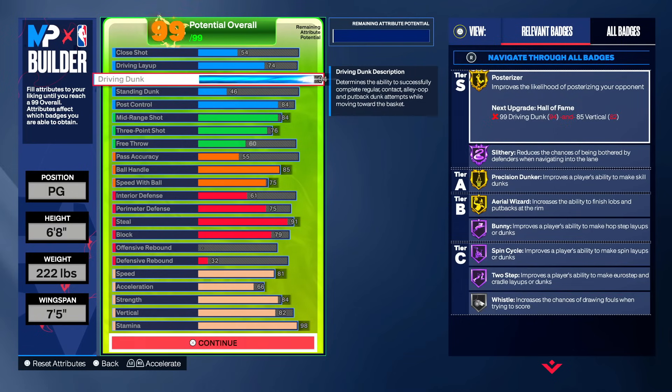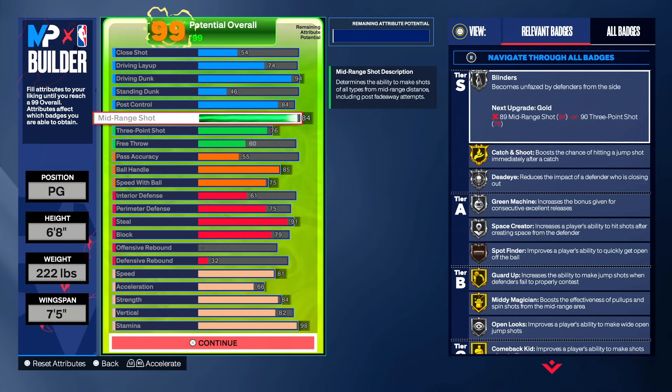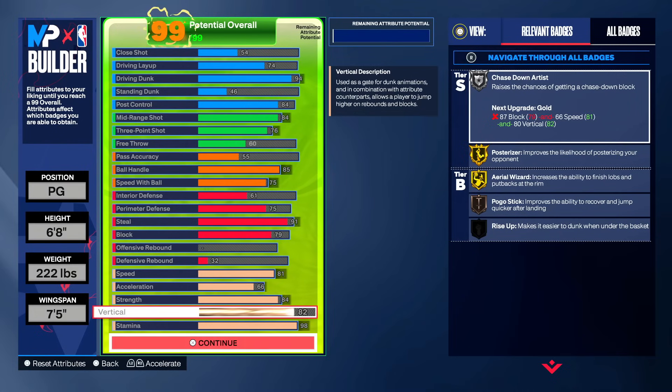We have tons of Hall of Fame and gold dunking badges, layup badges, a 94 driving dunk, 84 mid-range — we can shoot very well — gold and silver shooting badges, 85 ball handle, a 91 steal, and elite contact dunks as well. This build is a demon! This is personally the 6'8" version of the build that I am going with.